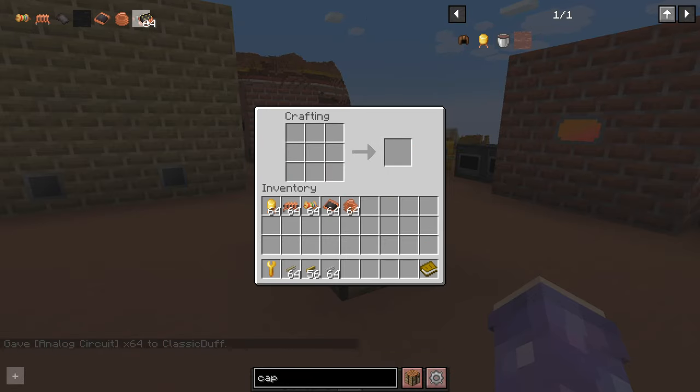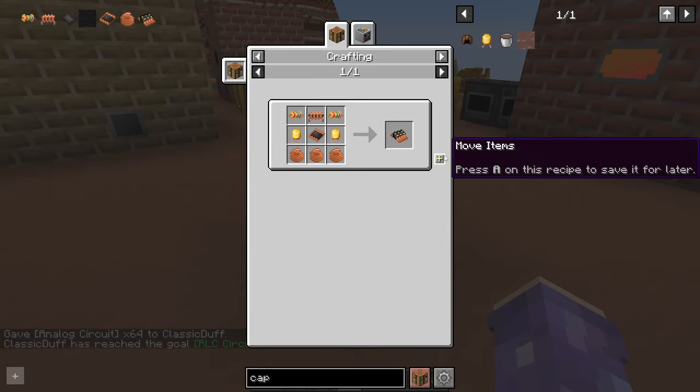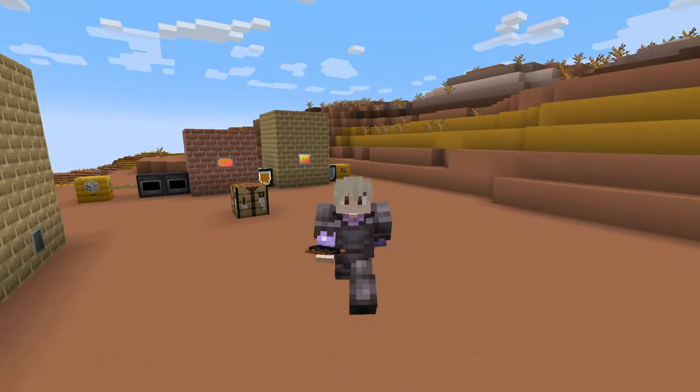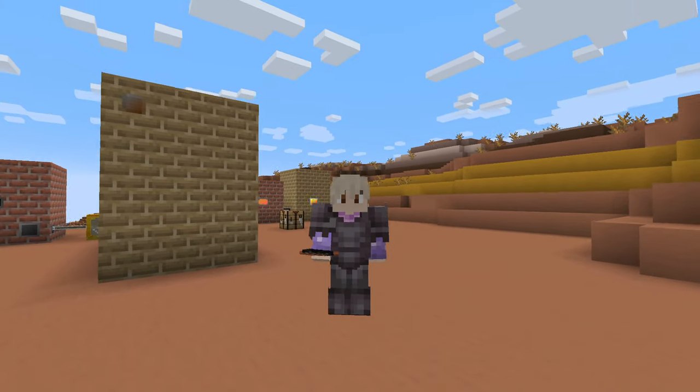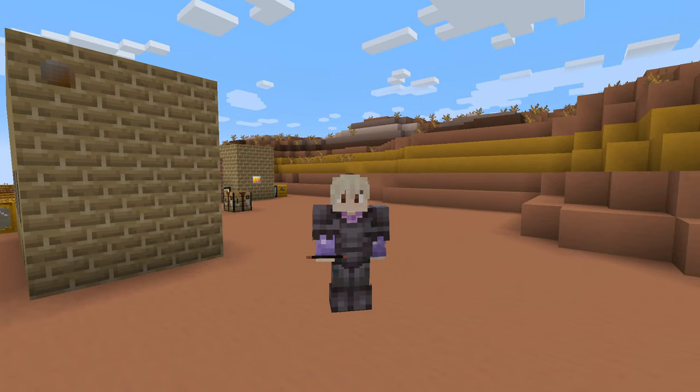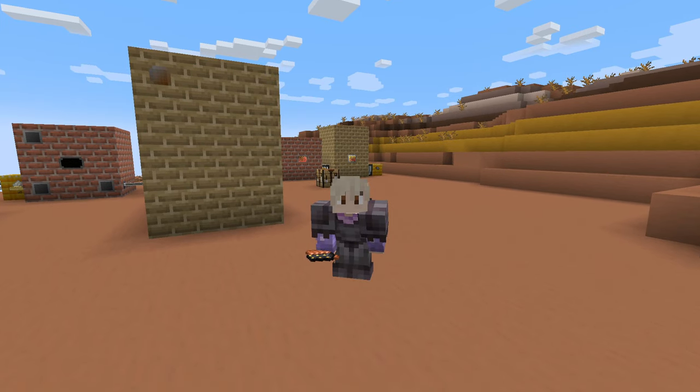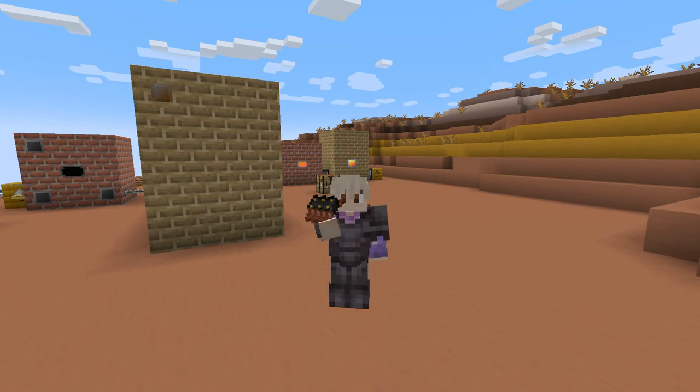I didn't mean to shift-click the stack of analog circuits. Well there we go - you're supposed to be able to then craft a bunch of these. And with these analog circuits crafted, you are now ready to enter the electric age, which we're going to cover in the next episode. Which hopefully doesn't take us long. See you then.